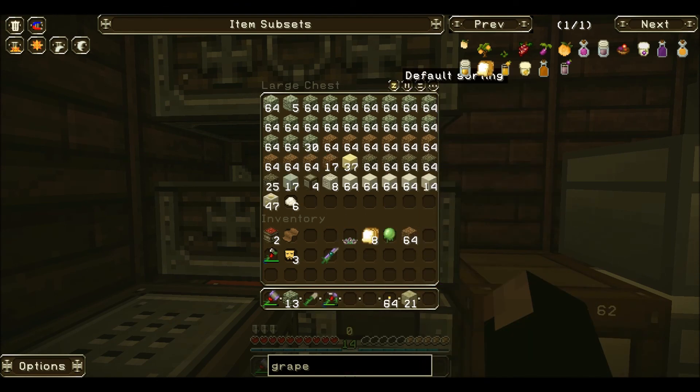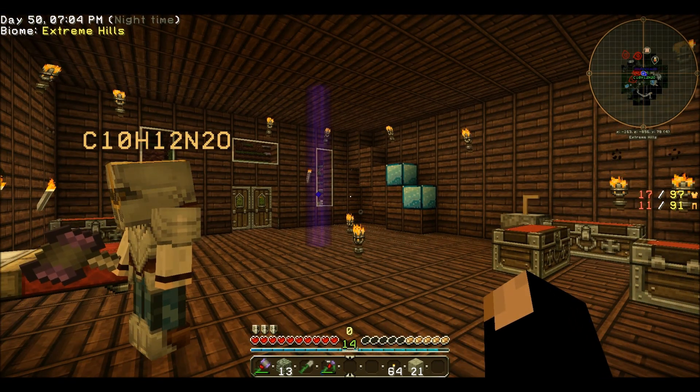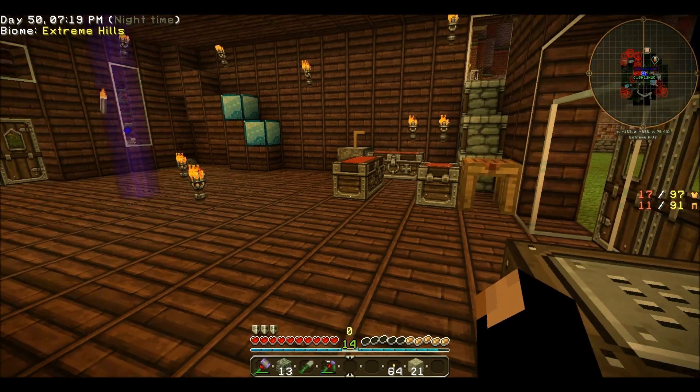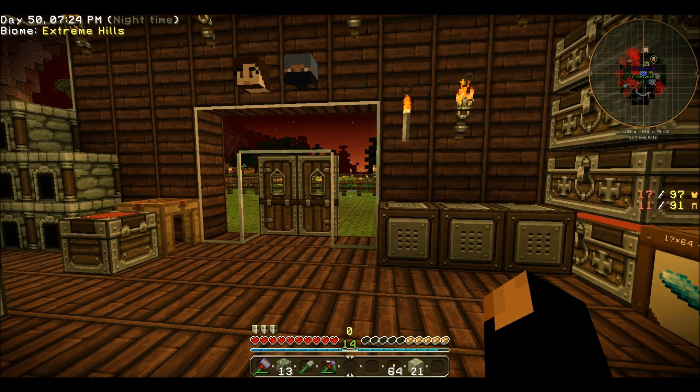I think I'm going to separate out, because we have a lot of Pam's Harvest Craft, I'm going to separate out the fruits and the vegetables. Except not really, because a lot of things we consider vegetables are actually fruits — because I'm also a little bit of a botany nerd. But we'll just live with it. It's easier to still put the berries and apples and things together.